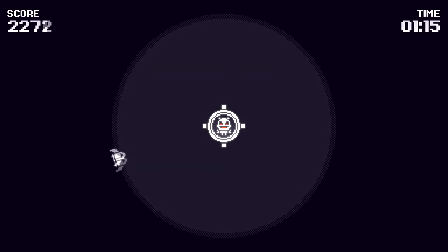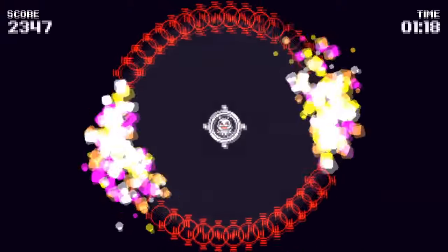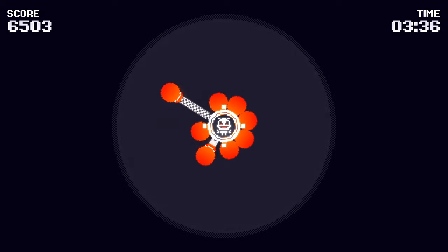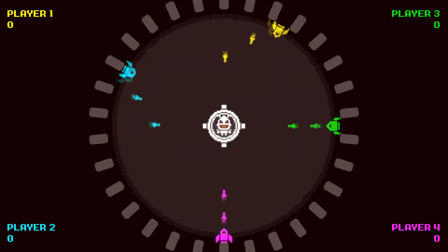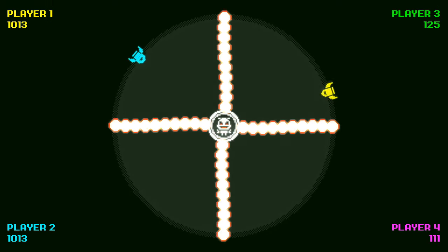Another $4.99 game is Gyro Boss DX. This one's pretty interesting — it's kind of a bullet hell shooter mixed with old-school Centipede or Space Invaders. You can play this one four-player co-op. It has a really basic pixel art style that I love, and the colors kind of remind me of the ZX Spectrum.